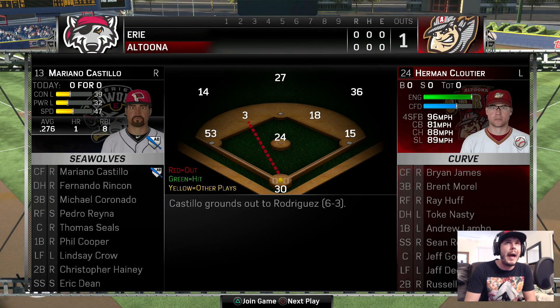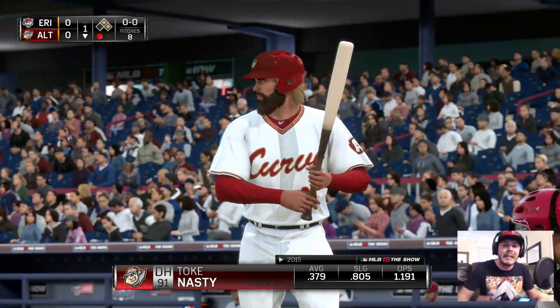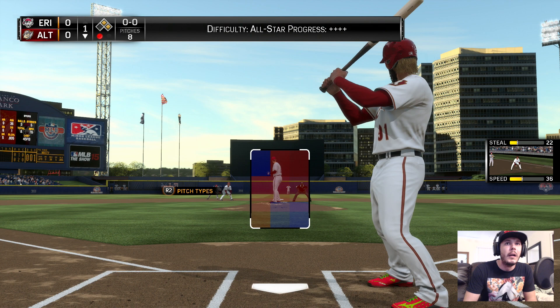If you want to see some more MLB in the future, be sure to smack that like button — it just shows me that you guys are ready for the next episode. 0-0 game, one out, runners on first and second. Time to be great, baby. Difficulty: all-star, plus four. Let's go. Come on, first pitch.